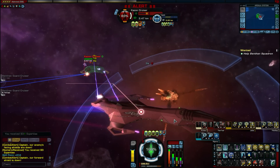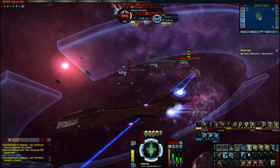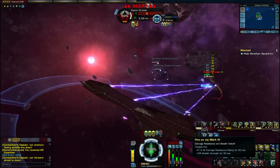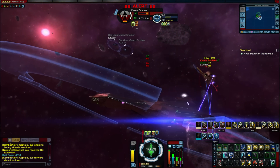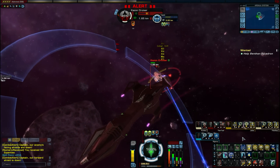This ship also comes equipped with 4 device slots, 3 tactical slots, 5 engineering, and 3 science console slots. This ship may not offer much for the tactical officer — I can see engineering and science officers getting better use out of this type of ship.